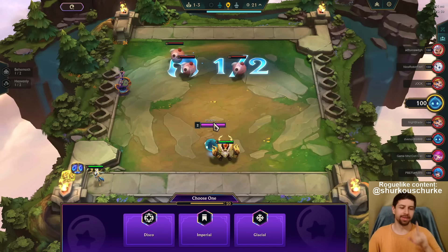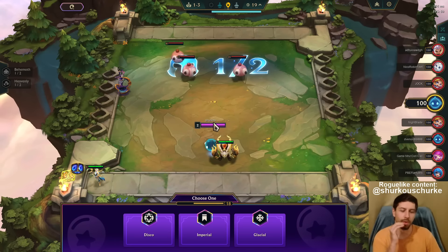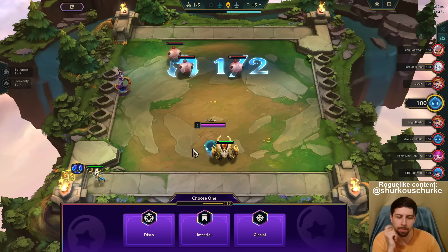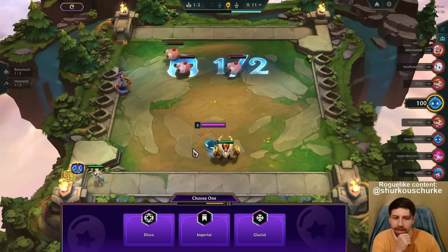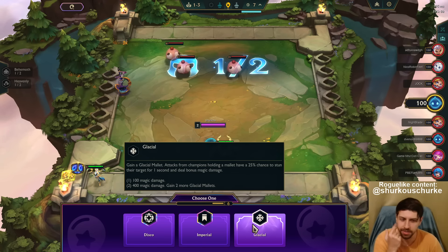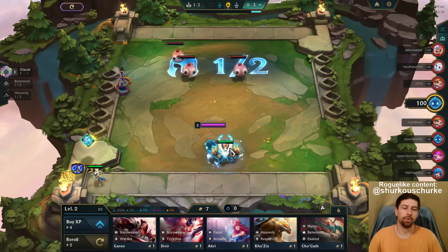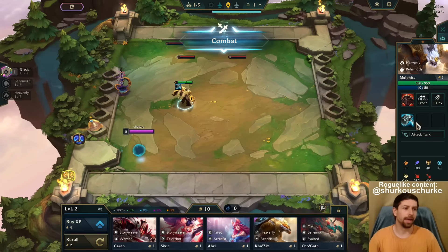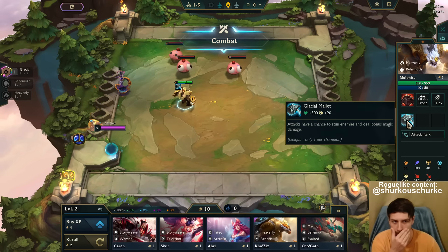All right guys, we're back with the new TFT mode on PBE. We have to pick a trait and I just picked Phantom in the previous game, which is probably the most toxic trait of all time. Now what I want to say is the most toxic trait so far in this game mode is Glacial. Let's try it out — it's gonna be hilarious. You get a Frozen Mallet, or Glacial Mallet.